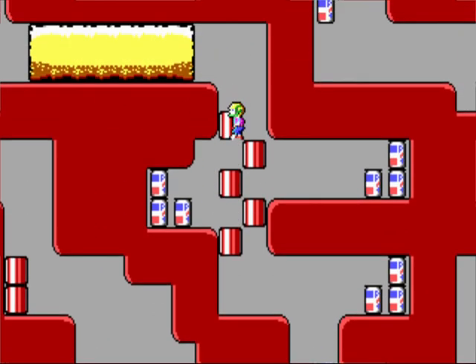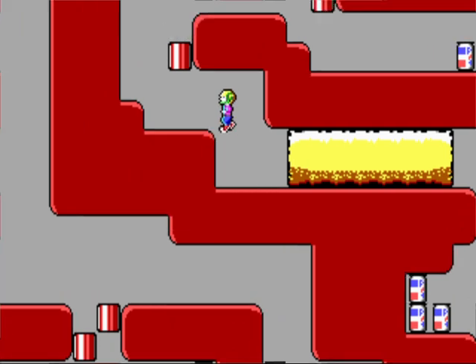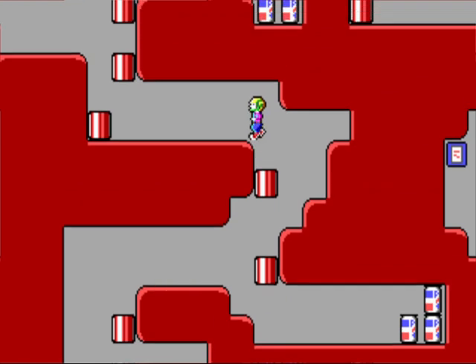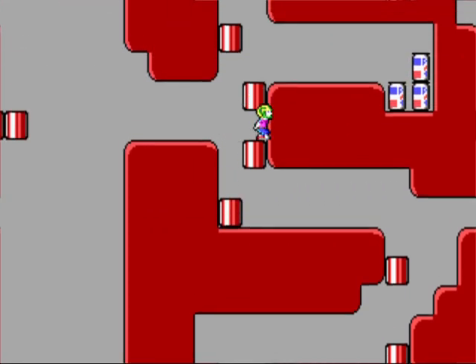The only thing we're going to be collecting is those three ray gun charges and a teddy bear, which will be near the end of the secret exit.